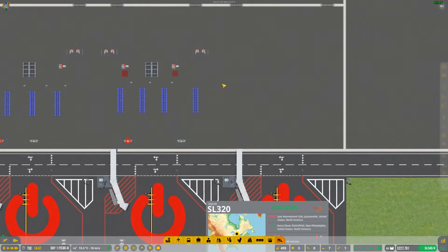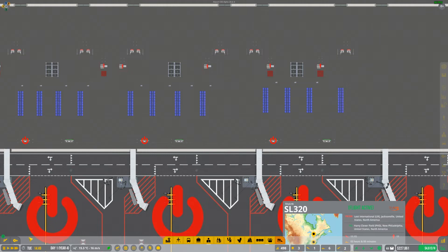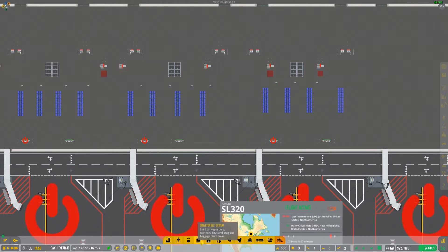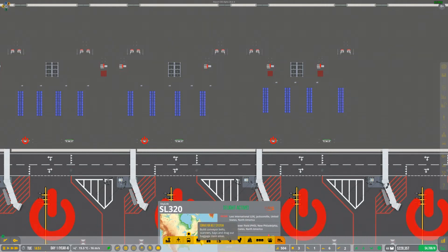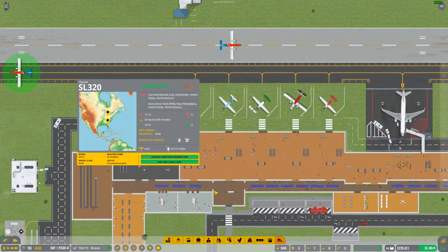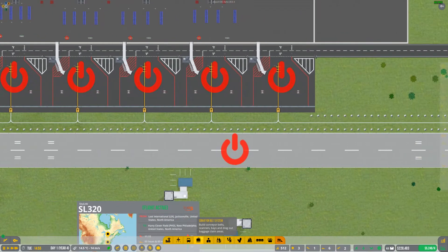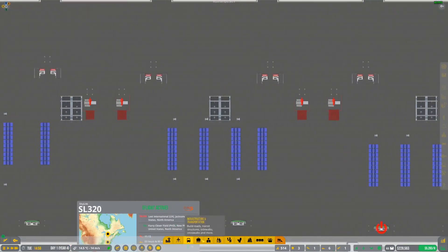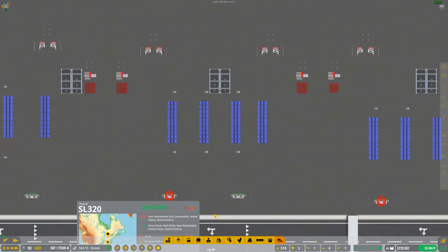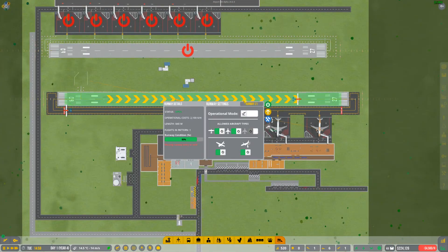I have to do the whole cargo bay and the conveyor belt system as well, which is going to cost a lot. I figured out how much it cost me to do the conveyor belt over here and it definitely was not cheap. I guess I could start on it though — we only have $228,000 to our company's name.